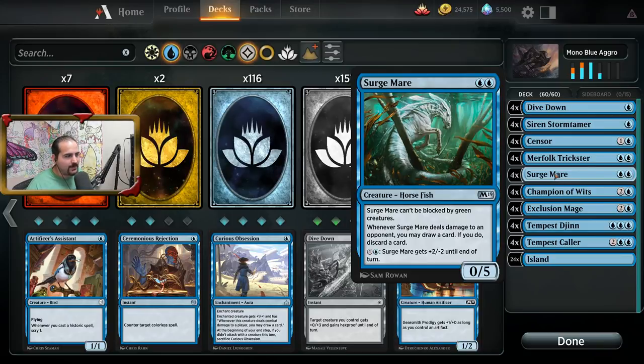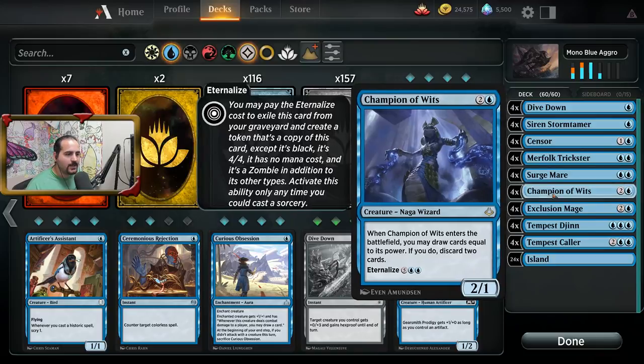Surge Mare is just an all-around really good card. Champion of Wits is going to help you fix the lands and your hand — basically it's going to allow you to fix the hand that you've been dealt. And the eternalize feature on it comes into play later in the game, so it helps you fight those longer matchups.